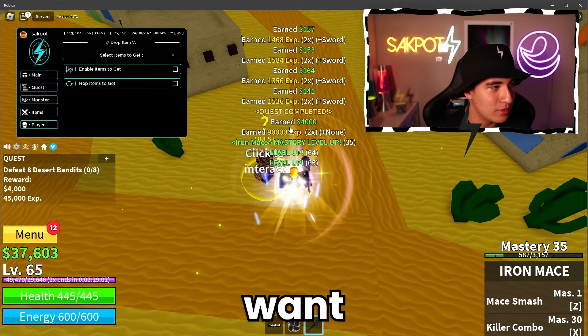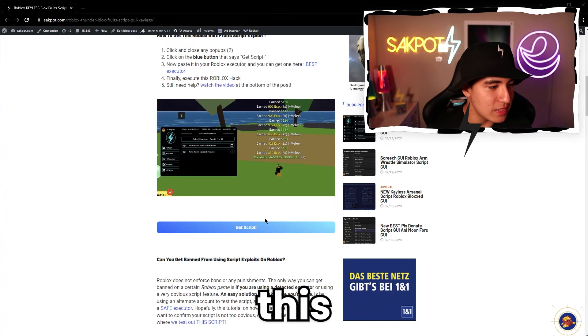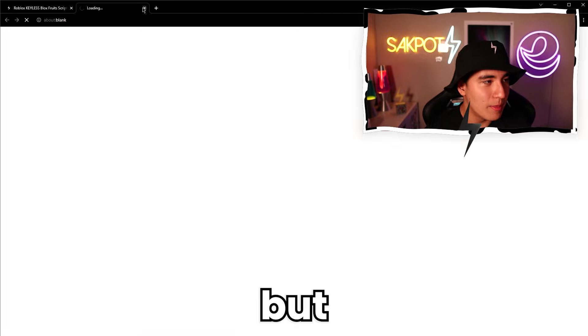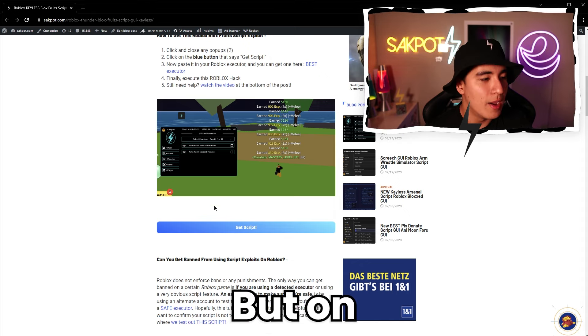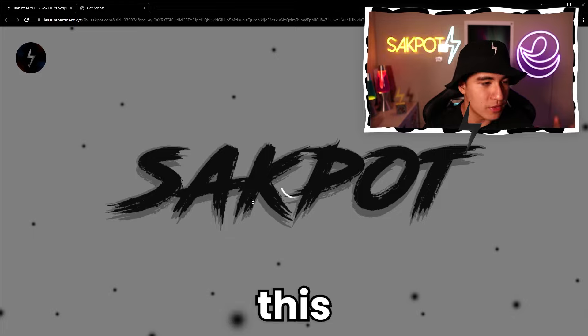In order to get the script, you're going to want to go to the first link in the description and scroll down until you see the blue Get Script button. Click on it, but then X out of the page that it opens because it's a pop-up. Click once more, but then X out again. On the third time, you actually click on the button.